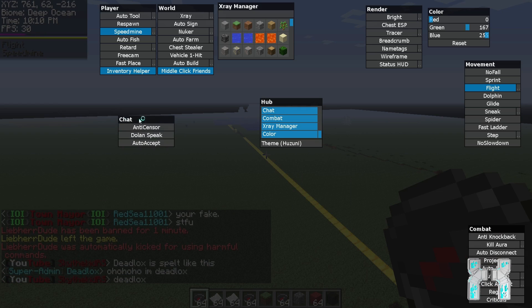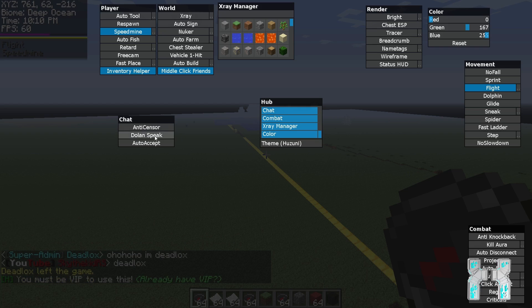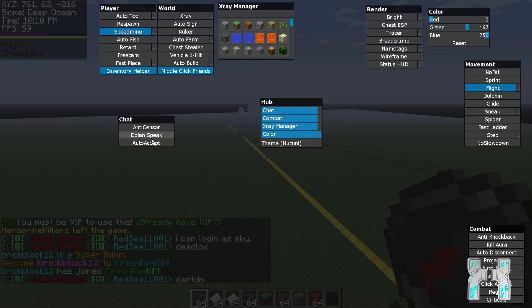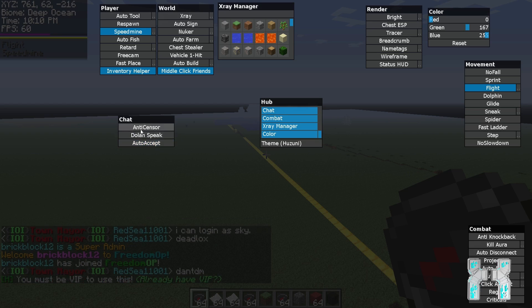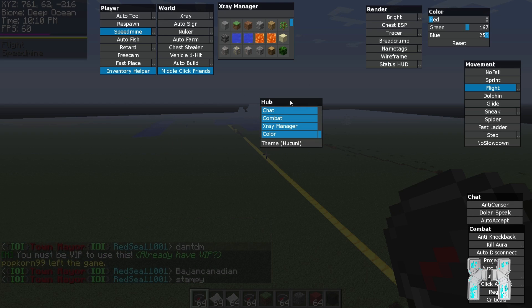Here we have chat settings and most of them are VIP features. Anti-sensor and Dolan speaker are VIP features, so in order to use those you have to buy VIP which costs about $10. You'll have to decide if you want to spend $10 on those features. We also have auto sap which is not a VIP feature, so you can use that with the basic version.